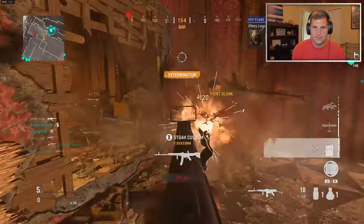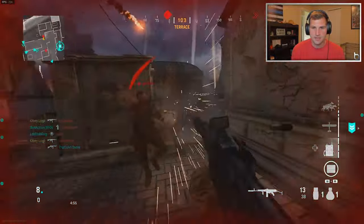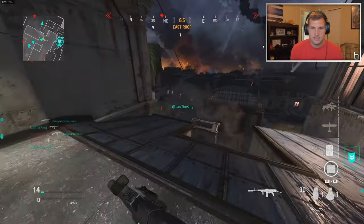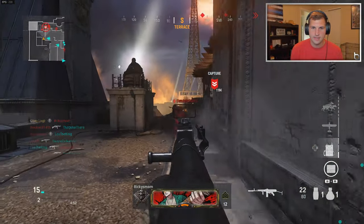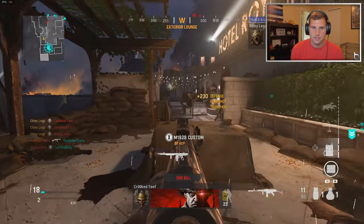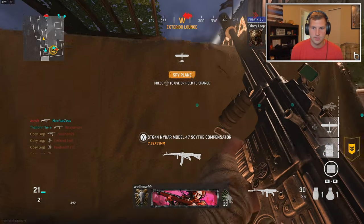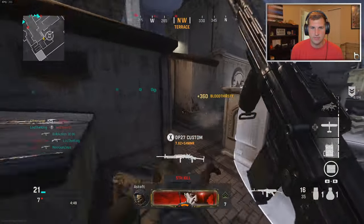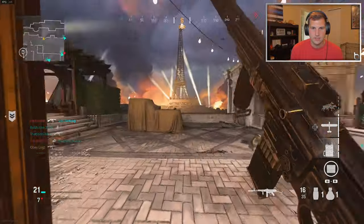The STG is a really good gun — it's probably the most used gun in the beta right now. It's the first ARU unlock you start out with, you literally have it at the start, and it's a really good fast-firing gun. Oh my gosh, going off right now! I like the STG a lot.